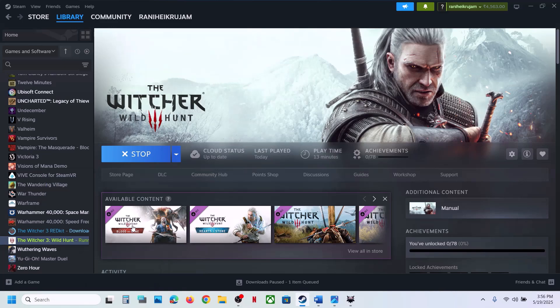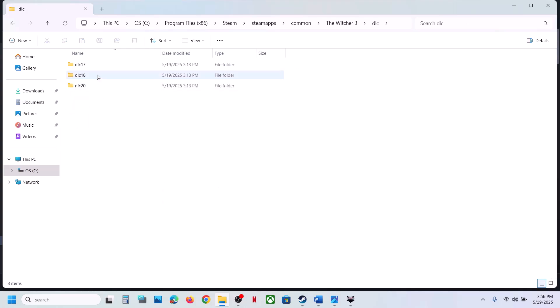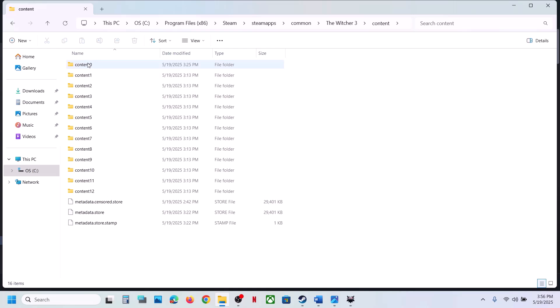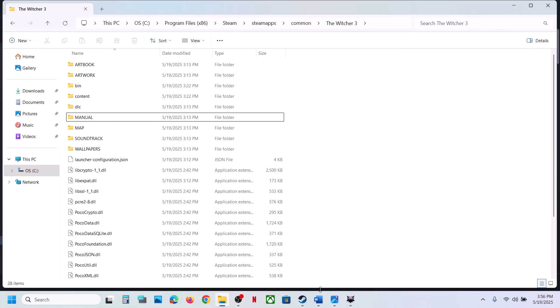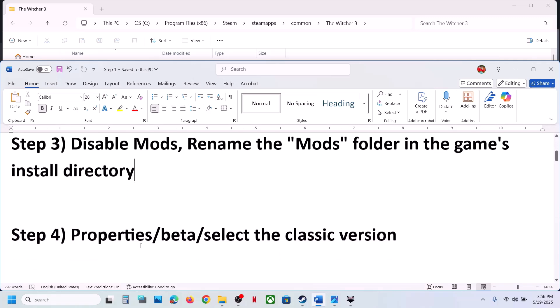To find the mods folder, right click on the game, select Manage, click on Browse Local Files. If you have a mods folder, make a right click and rename it. In my case I don't have that folder, but if you do, rename it and then launch the game. Try launching the game without mods and then check.